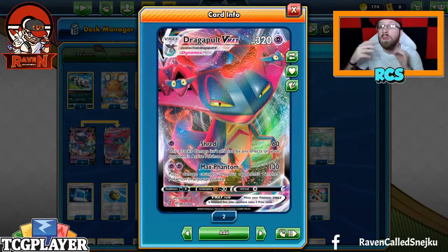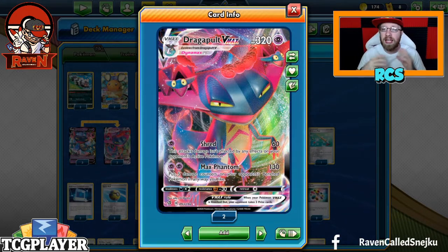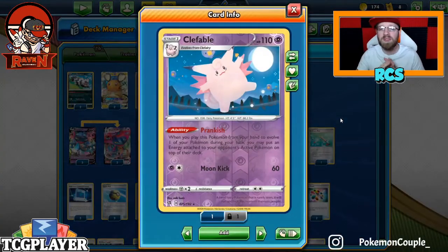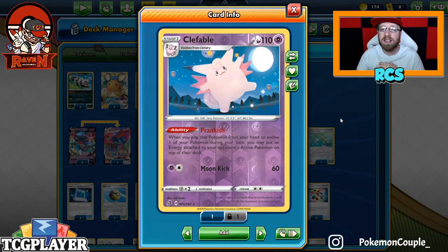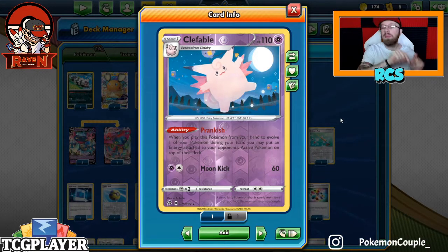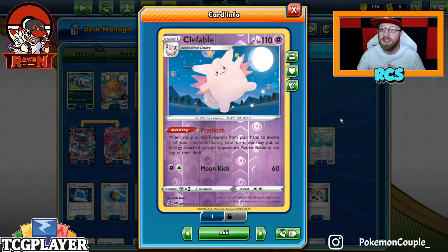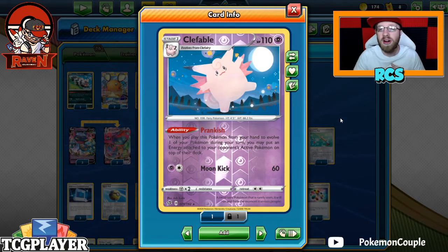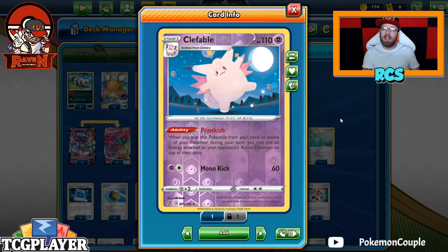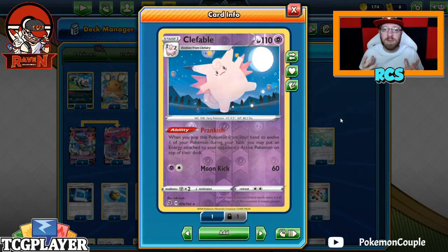This is a deck that wants to prepare your opponent's bench for those knockouts. The tech we're using here is the Kleefable with the Prankish ability — that's the card that bounces back your opponent's energy to the top of their deck, so if they prepared something for the next turn, you know what they're gonna draw. We've touched upon this in Darkness Ablaze, and now I'm taking this version to Vivid Voltage.